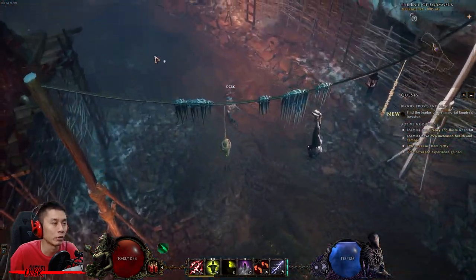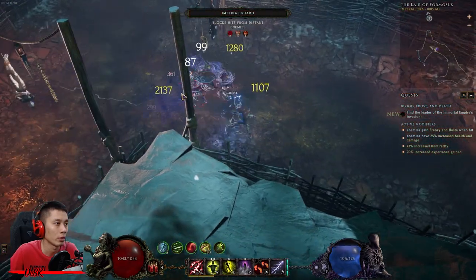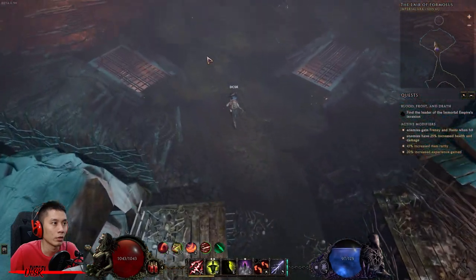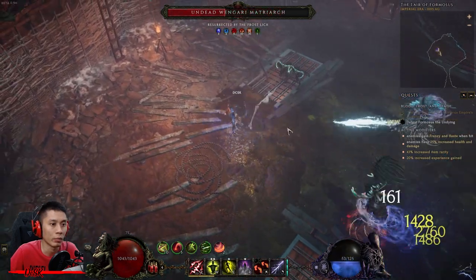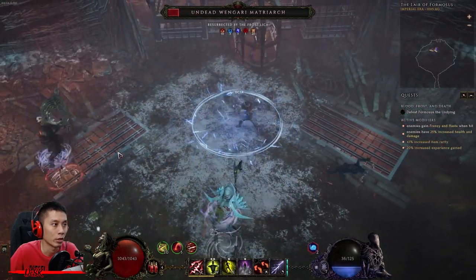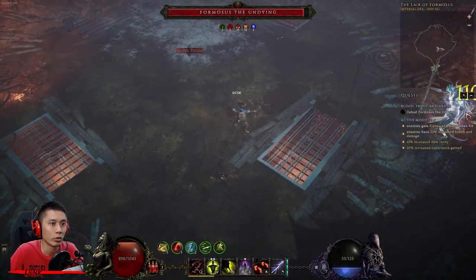Let's look for the Pharmacist the Undying — he is on the north side. Here it is. Make sure to take down his annoying minions first. There is a Vengari Matriarch that will leap-slam on you, so make sure to take him down first before focusing on the boss.